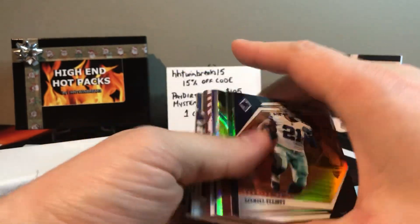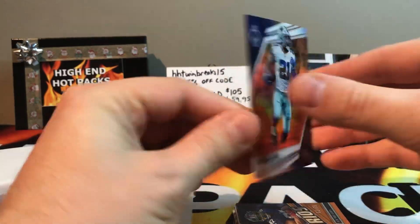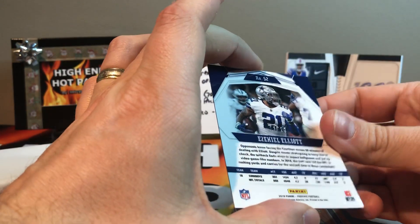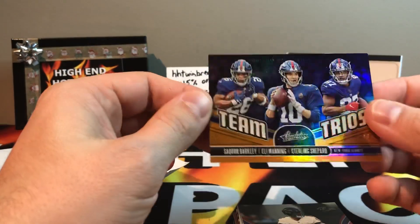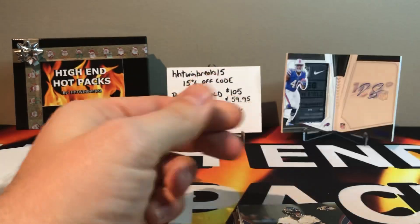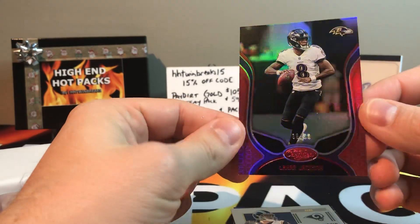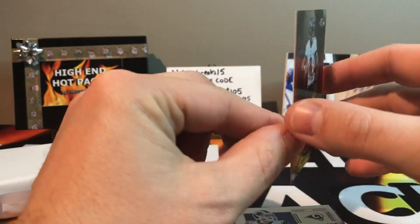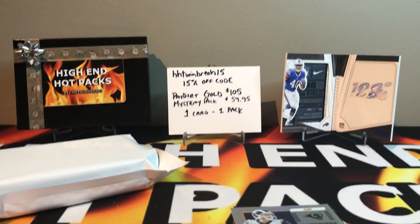Got an Ezekiel Elliott — I'll do one at a time. This is like a bronze looking color, 15 out of 99, nice looking card. Got a Team Trios, 2 out of 75. What's a good card to get right now — Lamar Jackson, 38 out of 99! It's probably like a $20 card right now the way things have been going. It is from 2019 so not a rookie, but I like that — I can't complain there whatsoever.